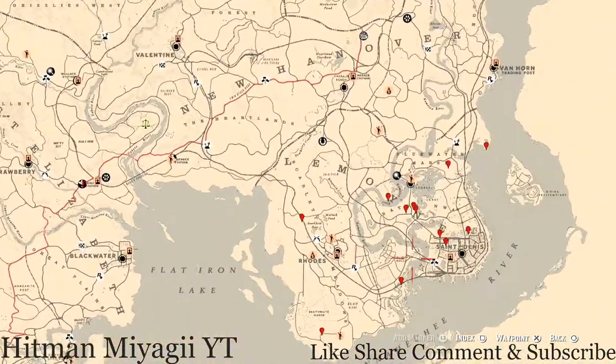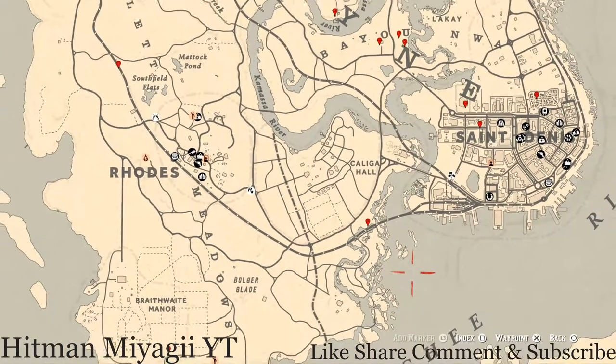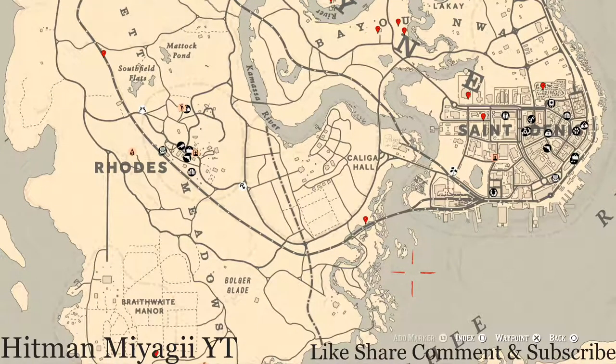Let's get over to the Lemoyne area of the map. The cycles for today, Saturday October 2nd, are: family heirloom cycle 3, all luxury cycle 2, coin cycle 2, arrowhead cycle 3, wildflower cycle 1, antique alcohol bottle cycle 2, all tarot card cycle 1, bird egg cycle 3, and fossils cycle 1. Remember to check the description box below — everything will be listed there, including a link to the current fossil cycle video.